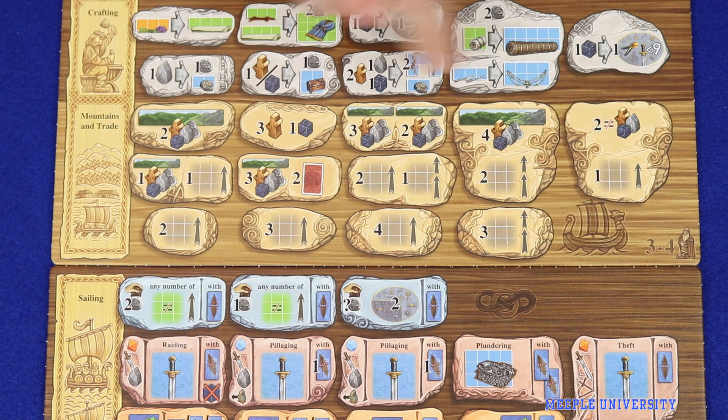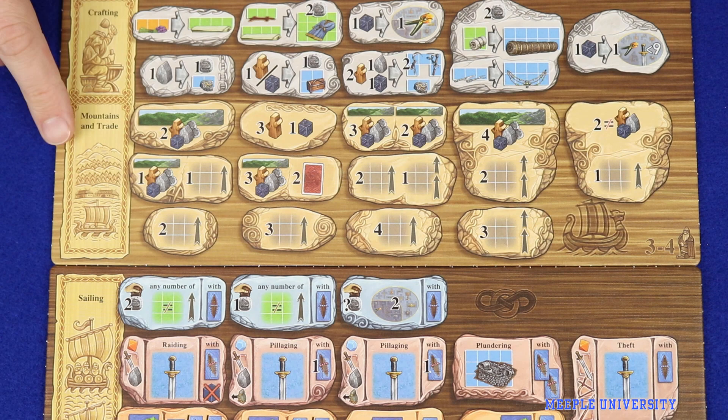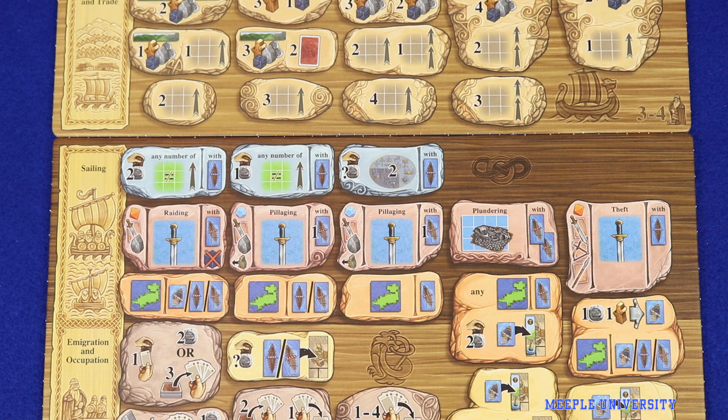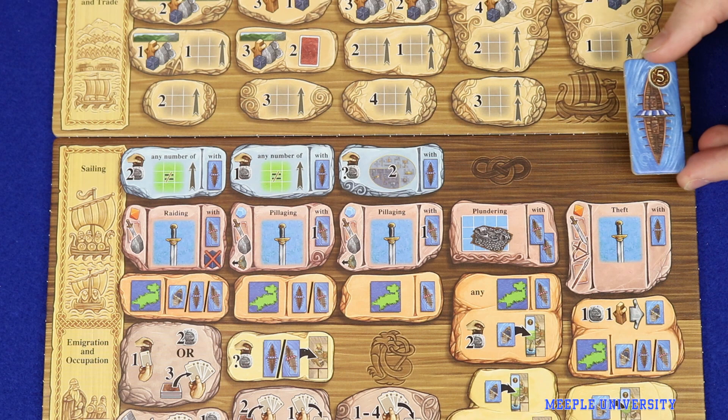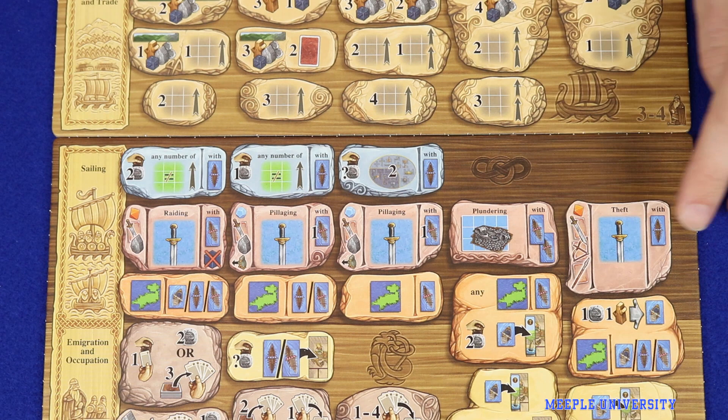The mountains and trades section has all icons you'll recognize from the base game, with a few changes to some numbers but nothing significantly new. The knar actions in the sailing section are also familiar from the base game. Raiding, pillaging and plundering are unchanged, but there's the introduction of a new fifth column action called theft. Theft is more sneaky than these actions and so the prerequisite is one of your merchant knar ships, not a longship.